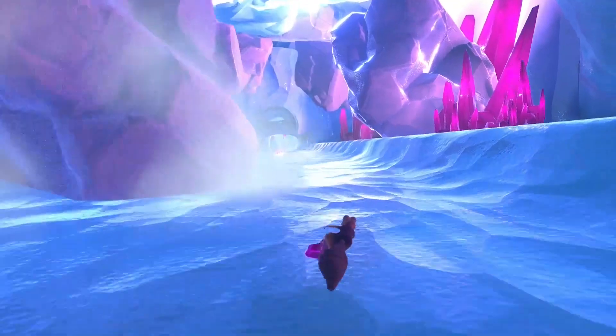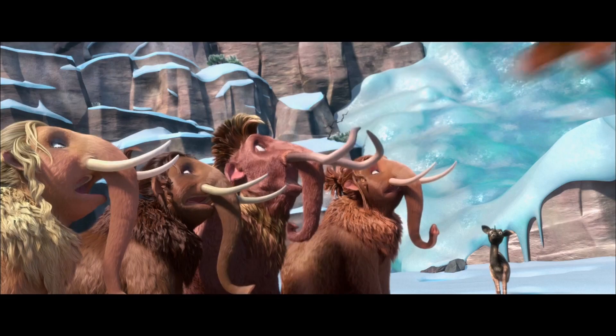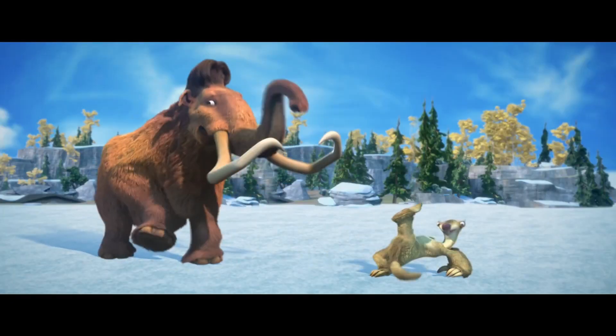Now if we skip ahead we see Scrat sliding down, and if we look closely we can see Scrat dabbing. This is a clear reference to Ice Age 4, where they tried to make the movie more hip — like by making Nicki Minaj a mammoth and adding teen drama.